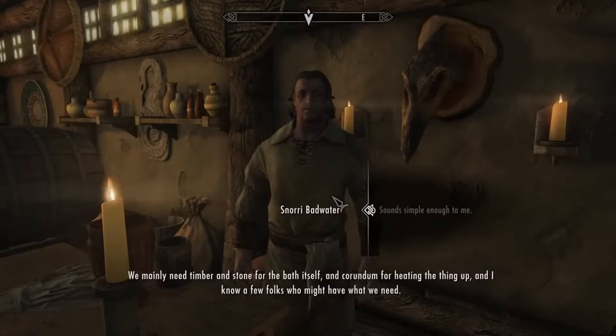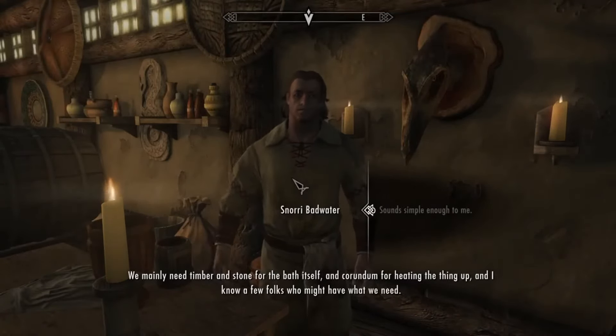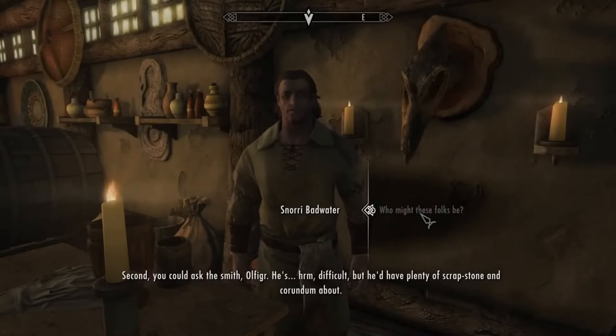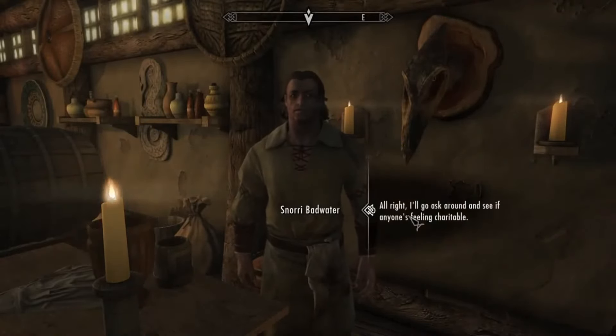So he has an idea for a project to help expand the inn, which is to add a bathhouse into the basement. And you're basically being asked to go and collect materials for this thing. We'll have to go and talk to a couple of the townsfolk and try to convince them to work together and give you the materials that you need.